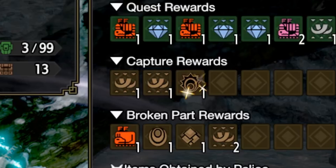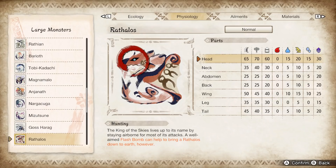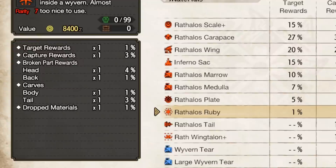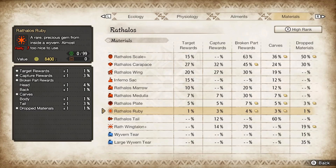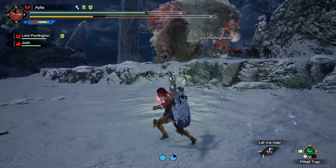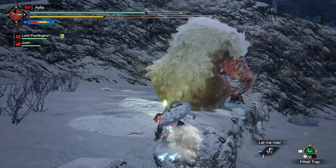However, now it does. To take Rathalos as the example — thanks to the new, detailed tables we can look at in-game — if we go to that coveted ruby, we will see that the chances of carving it are 1%. The chance of getting it as a capture reward is 3%. One lot of 3% is better than three 1%s. It's within 0.1%, but when you allow for the fact that you can chop the tail and get at least one extra 3% carve, then capture — it starts to make sense.